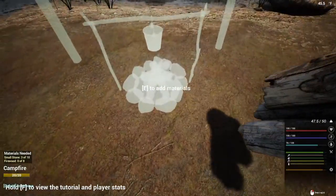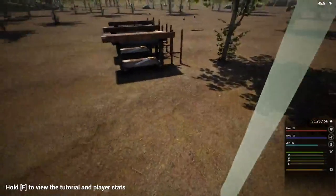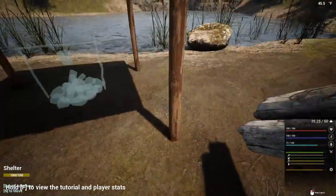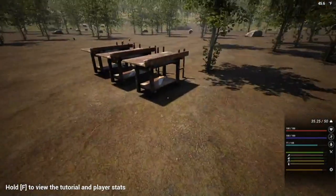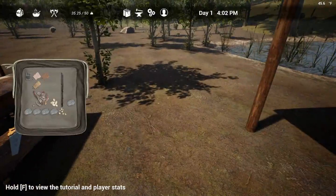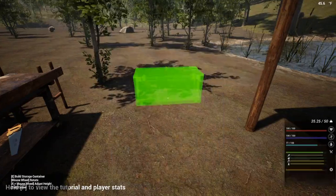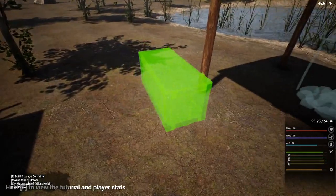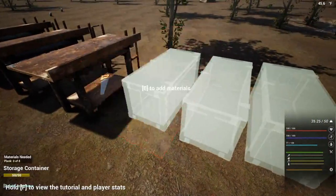I'm going to hit E to add the materials and I am going to add logs into that. I need one more log for that, and then I'm going to drop those two logs over there. Going back up again - I want to go to Placeables, Storage, and I want three storage containers. One, two, three. Tab out of it again.